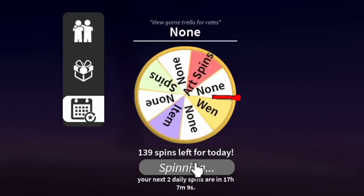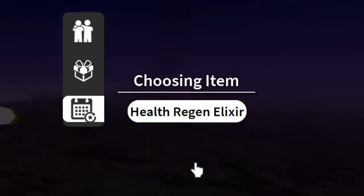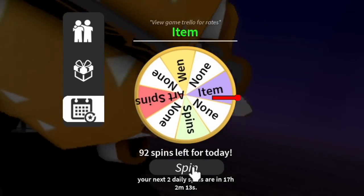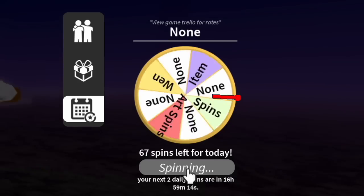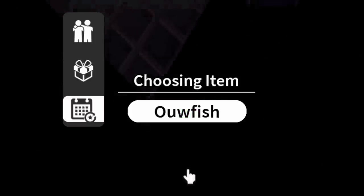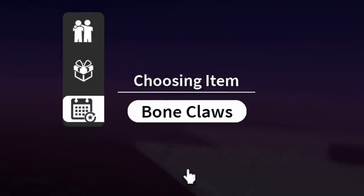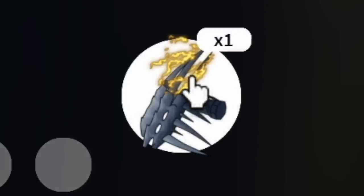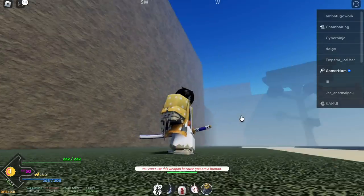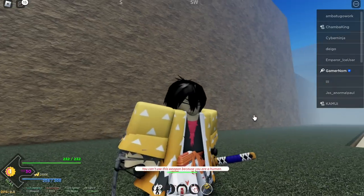Moving on, Water Katana again — I already showed you that. And another fish. Final 60 spins — we got Bone Claws. This is a weapon but humans cannot use this one, it is mainly used by Demons. If you want to turn into Wolverine, there you go — the old version of Wolverine.